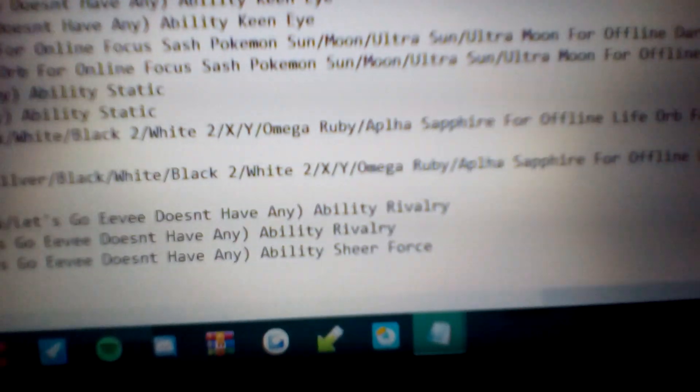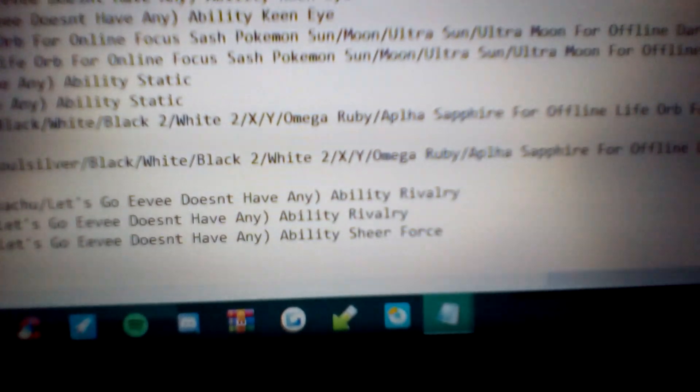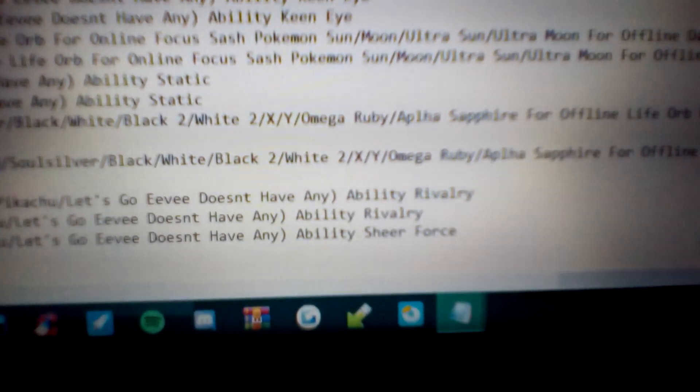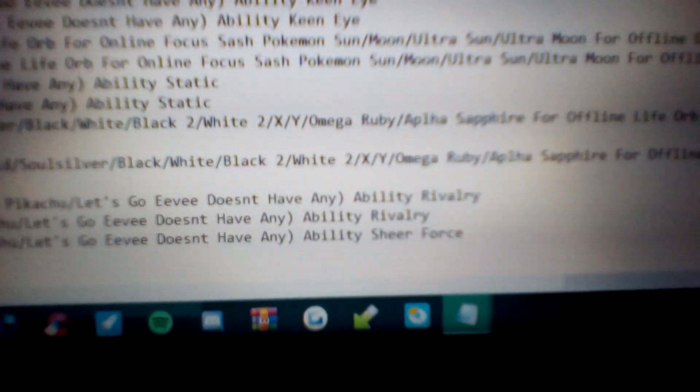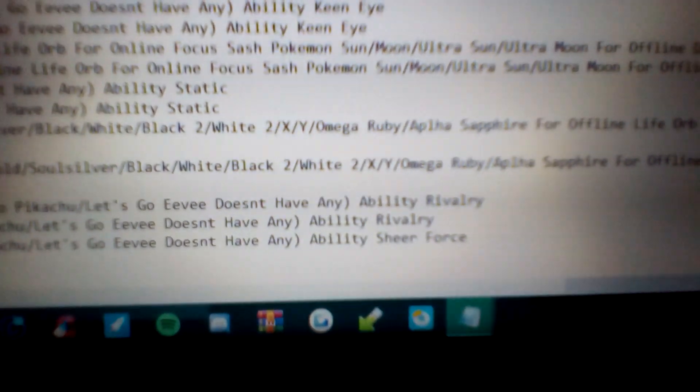Then on to the abilities. For Nidoran Female and Nidorina, the ability I picked is Rivalry. Rivalry is pretty sweet because if you're the same gender as the Pokemon you're fighting, your power is boosted by 50%. The other ability would be Poison Point, where sometimes the opponent gets poisoned if they make physical contact with you.